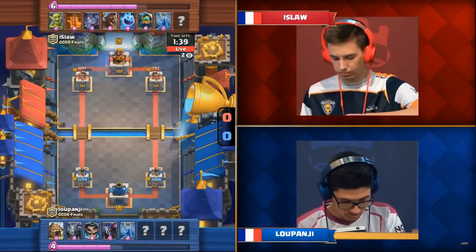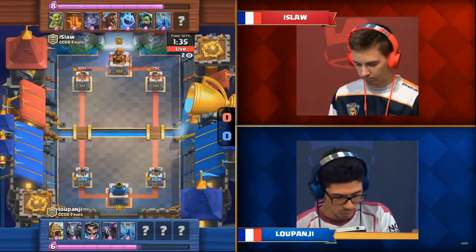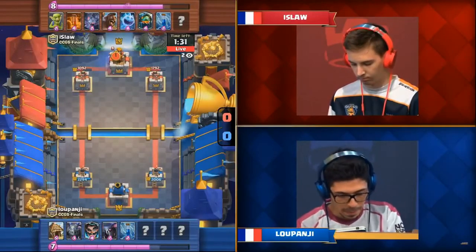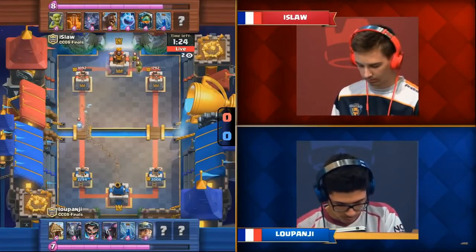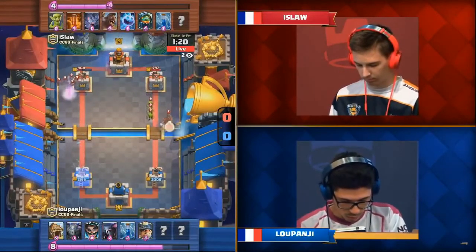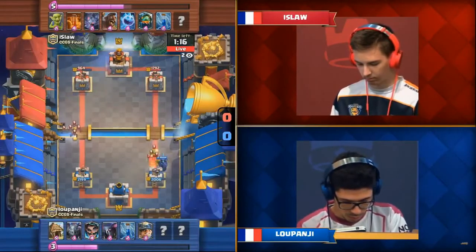The Hog Rider took that Hut better than anyone could. It also got a swing at the right side tower, bringing it down to 2,006 hit points, but Luponji holds the damage lead on both lanes. Luponji is playing this slow and nice, realizing it's a slow-paced game for him. He's got the Hut, he's got the Miner — he's just going to chip it out. A total control freak, making super hard defensive plays, whittling away at that left side tower anytime he gets a chance.